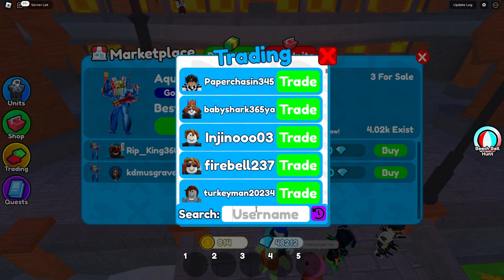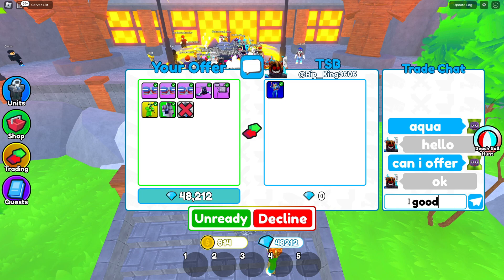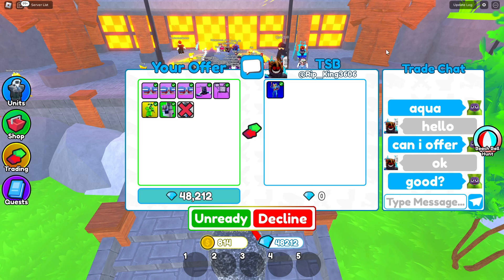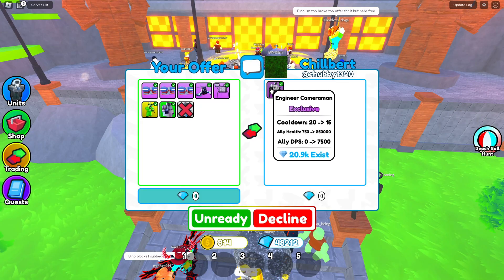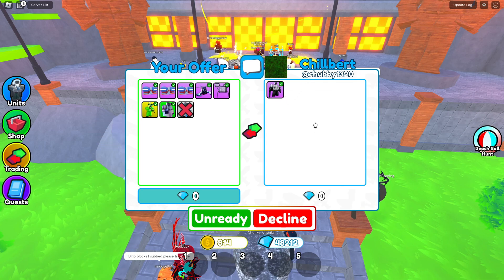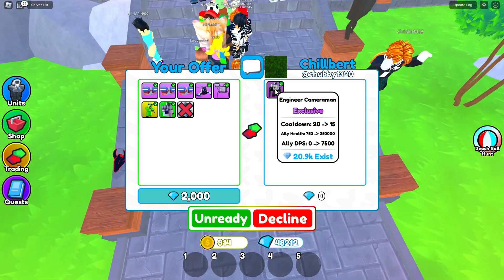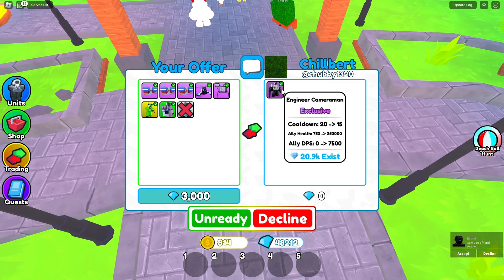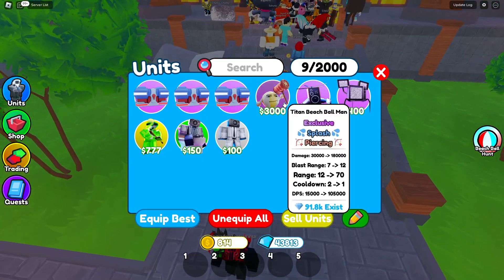I'm gonna try an offer for someone's godly — I put in my Spider TV, all my signed units, and 50,000 gems. That's probably around 70,000 gems total but he said no. I try adding 2,000 then 3,000 gems for a buffed engineer — still no. I accidentally bought a beach ball so I'll try to sell it. A guy offers me a bunch of units just to sign his Titan Beach Ball, not even losing mine — let's go!